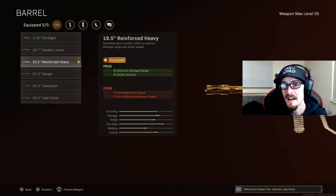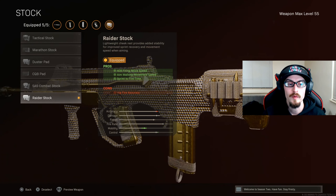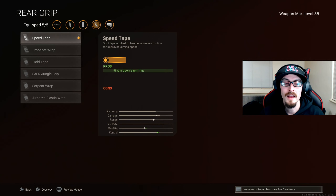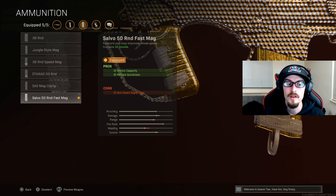Increasing bullet velocity by 65% is gonna make your bullets hit targets quicker — it'll feel more like hit scan the closer you get to over a thousand, and we're basically there with this setup. Our next attachment is the Raider stock, which increases ADS fire move speed, aim walking movement speed, and sprint to fire time. For the rear grip, I like to use the speed tape, which helps ADS time by about 4 milliseconds.